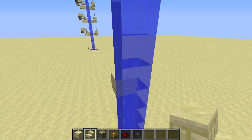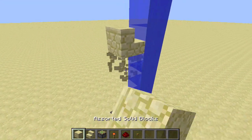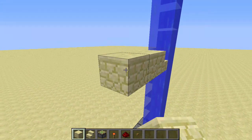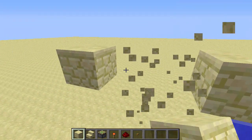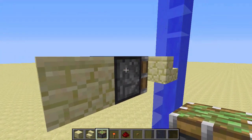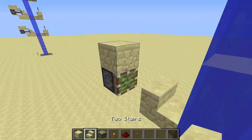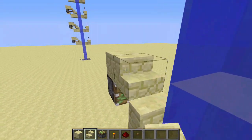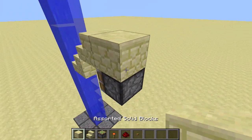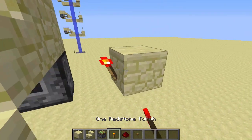Figure out where you're going to place your first floor and put a stair facing this way right here. Then you need to break the block underneath and go out this way three blocks, break these two, and place a sticky piston facing this way. This is the only sticky piston you need per floor. Finally, I recommend that you place a block right here and a stair right here. Next you need to power the sticky piston, so go out two and place a redstone torch on the side of this block.